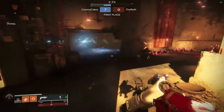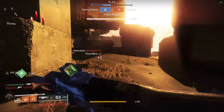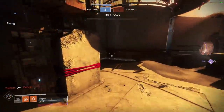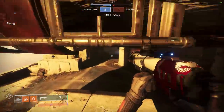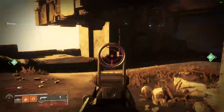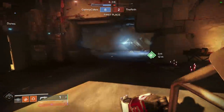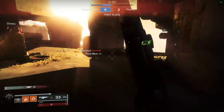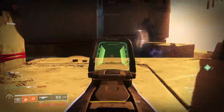It goes without saying that hand cannons do a lot of damage in a single shot. For an auto-rifle to compete with that, it has to shoot the target 3 or 4 times. You also have to consider the special weapon meta — shotguns and sometimes sniper rifles. Specifically for shotguns: if you and your opponent slide out of cover at the same time and you're slightly out of one-hit-kill distance, he has a hand cannon and you have an auto-rifle. He shoots you once in the body, you shoot him 2 or 3 times, he's done more damage — you both switch to your shotgun for the finishing blow and he kills you because you have less health.